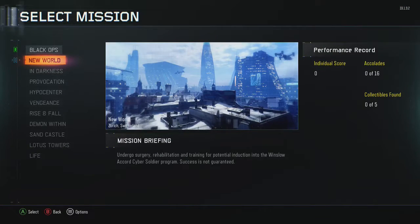We're going to go ahead and load up the second mission, New World. You can do this on whatever difficulty you feel like. Obviously if you choose an easier difficulty, you should probably have an easier time getting these two achievements or trophies.